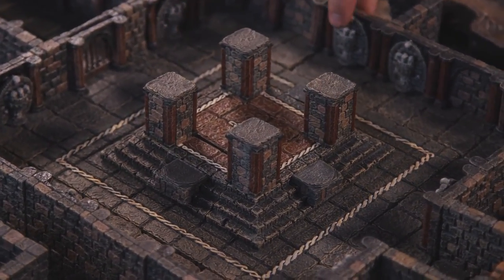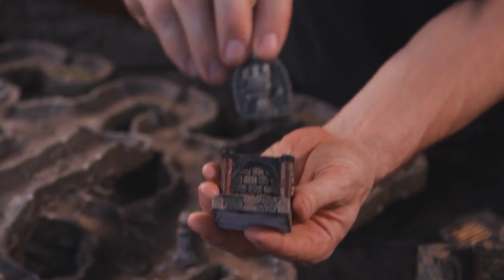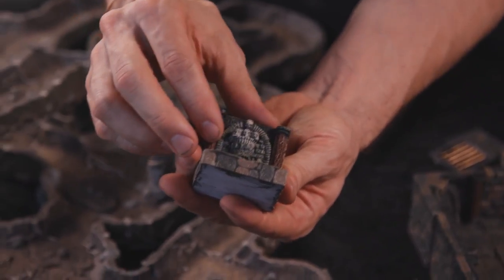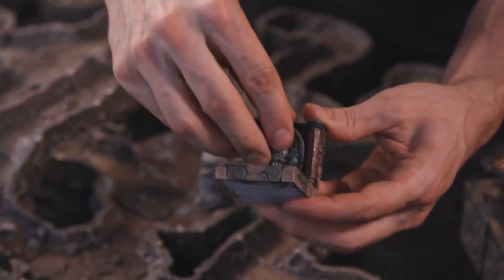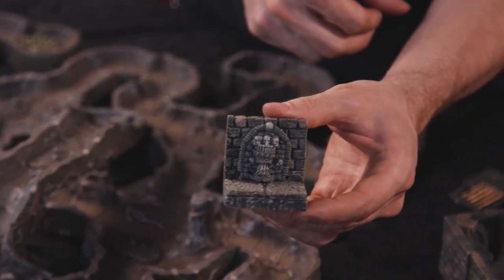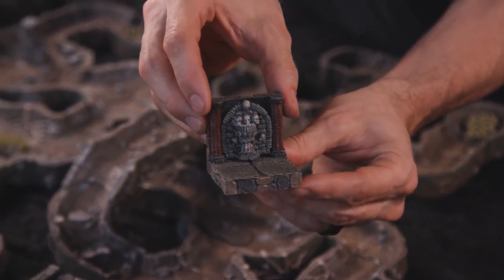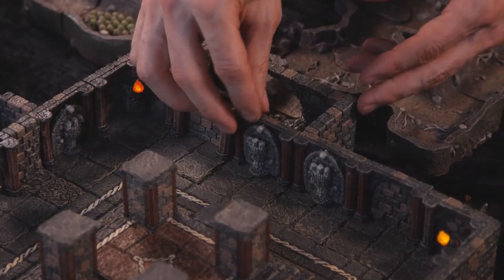One of the first features people will notice is these ossuary arches on the side. These beautiful little freestanding sculpts sit right in the arch, nestled in there very cleanly. You could put them against any of your regular dungeon walls if you like, to dress up your dungeon wall. They're sculpted to match our resin catacombs line, so you could use these to transition into the catacombs or just to make your dungeon creepier.